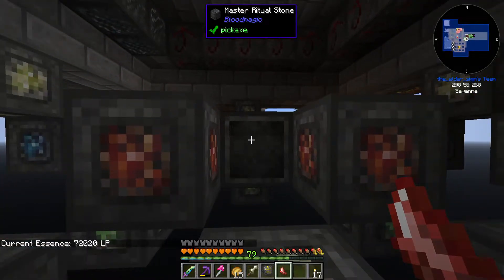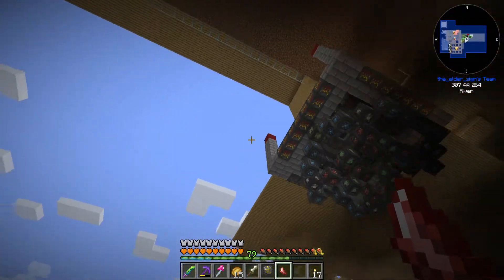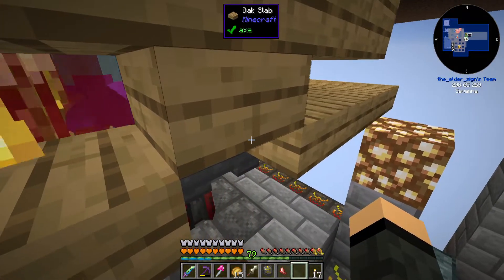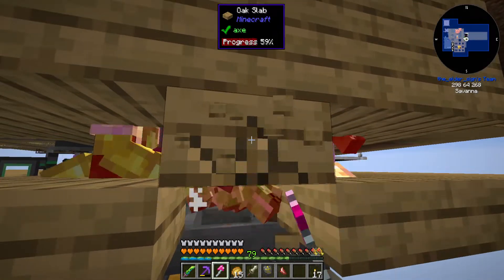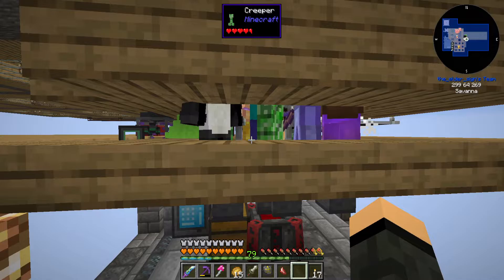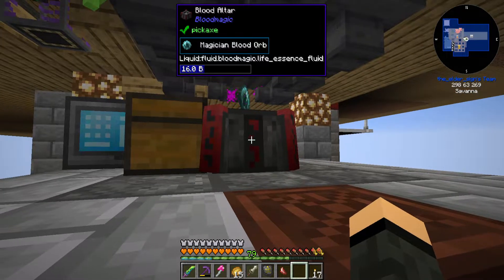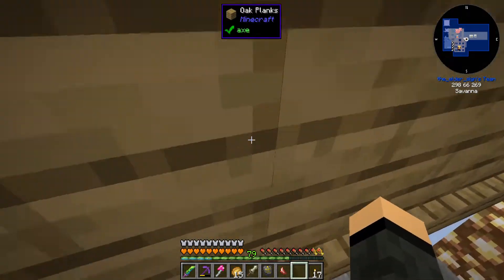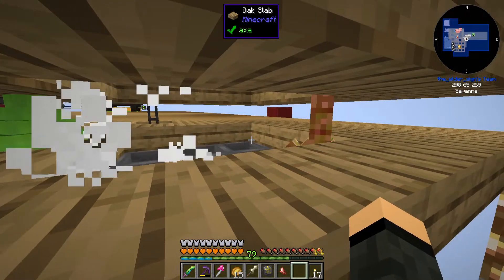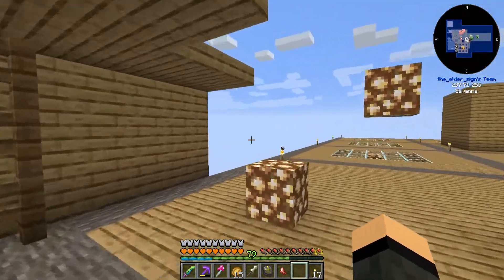Weak Activation Crystal — a rush of energy flows through the ritual. You can see all these mobs taking damage now. As they take damage, LP flows into the Blood Altar. Right now it's actually charging up a Magician Blood Orb, which is feeding LP into the ritual. As soon as that orb is full, I'm going to start backlogging on LP. It'll keep running as long as there are mobs going in there — except for freaking spiders, I swear.